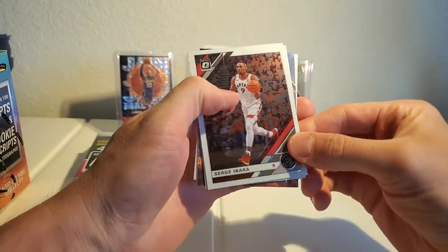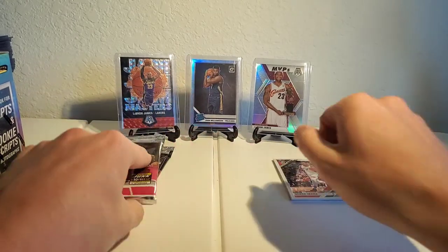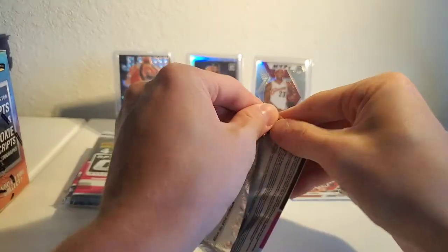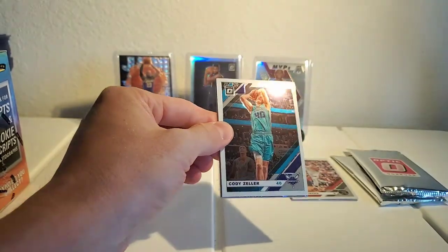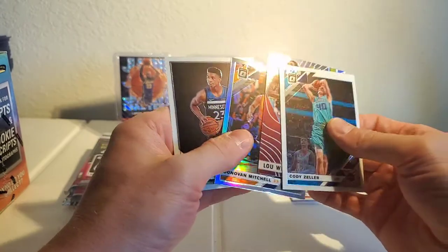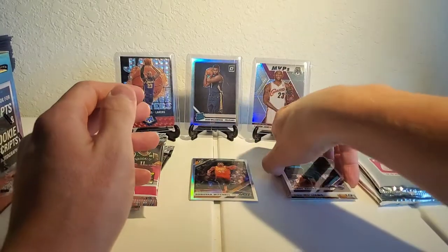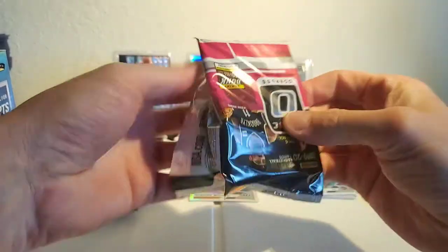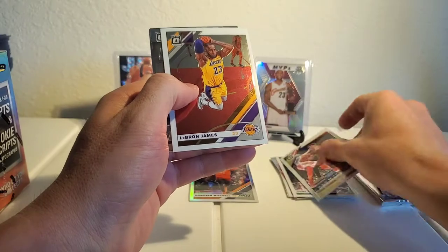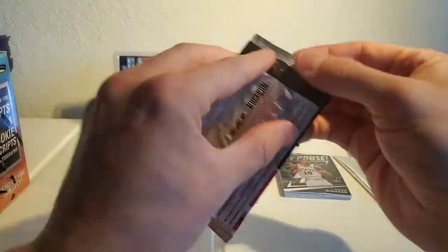So we got Serge Ibaka, Paul Millsap stuff, Kevin Love. I swear I get a silver Lou Williams every time. Donnie Mitchell and Jarrett Culver rookies. Moving on — got Trey Young, a little LeBron action base, DeMar, and Robert Covington.